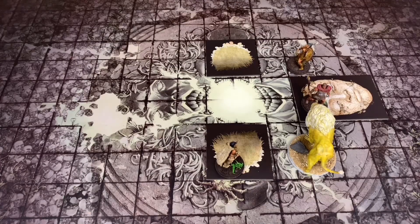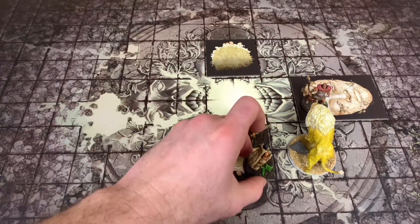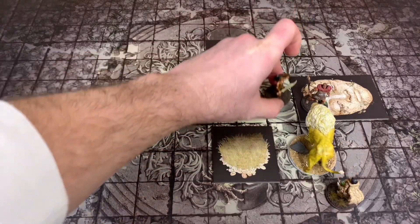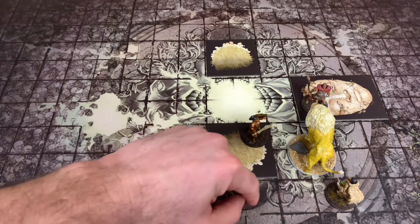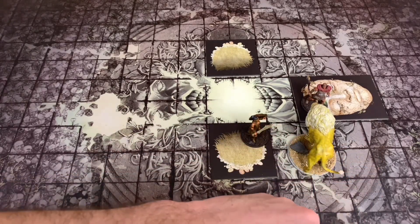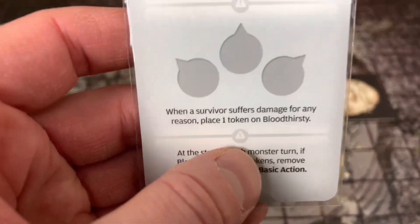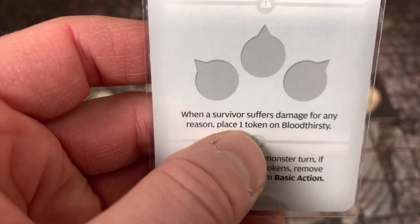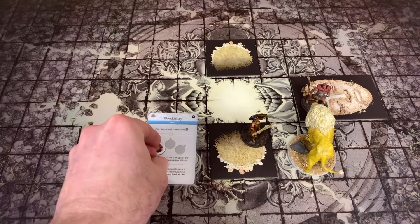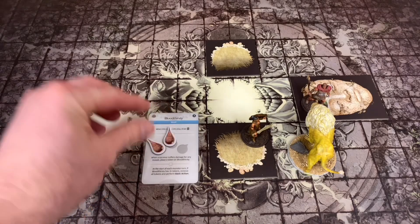Totally fine. Before he makes his attack, this is when I'm going to dash my characters - she's going to dash back here and also dash to get to a pounce range. I did forget to track some things: when a survivor suffers damage for any reason, place one Bloodthirsty token. She got hit with Revenge - that's one Bloodthirsty token. Then she got hit with the Grab, which is a second one. I believe that's how it works. He has two Bloodthirsty tokens on, and he's about to get a third because he's going to eat Hawk.